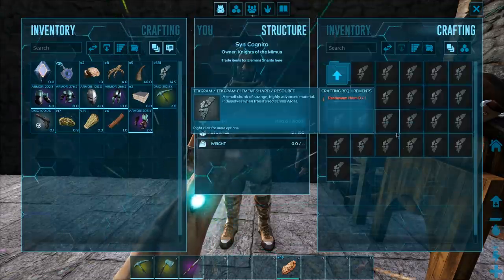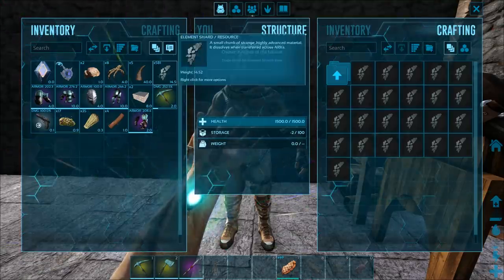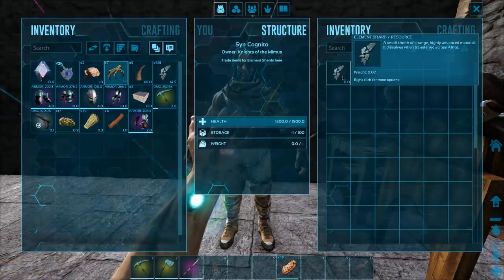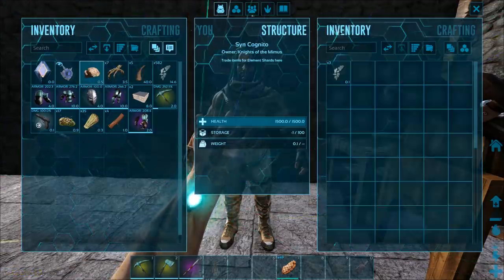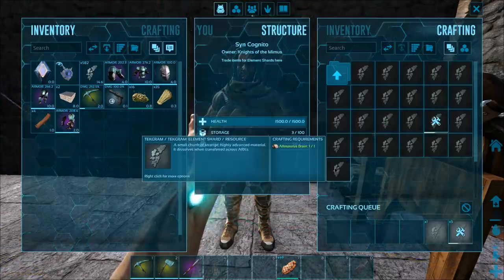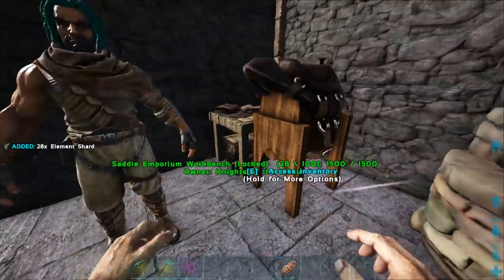So we have a section where you can actually trade your apex items for shards. Since the very start of the server, shards have been kind of like a currency — they've been dropping from different creatures. Now the way that I'm doing it is you actually have to get the apex items, like these types of items here, and basically trade those to the trader — pretty much crafting them — and you get some element shards. Each item goes for a different amount. I think aloe brains go for like three. So we just got 28 from just those things right there.